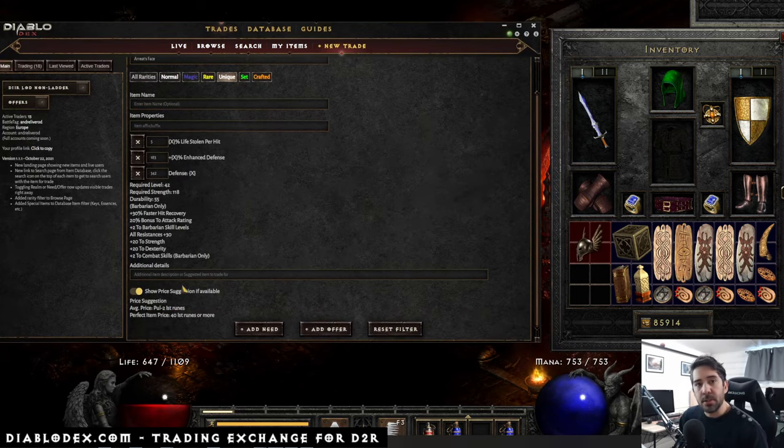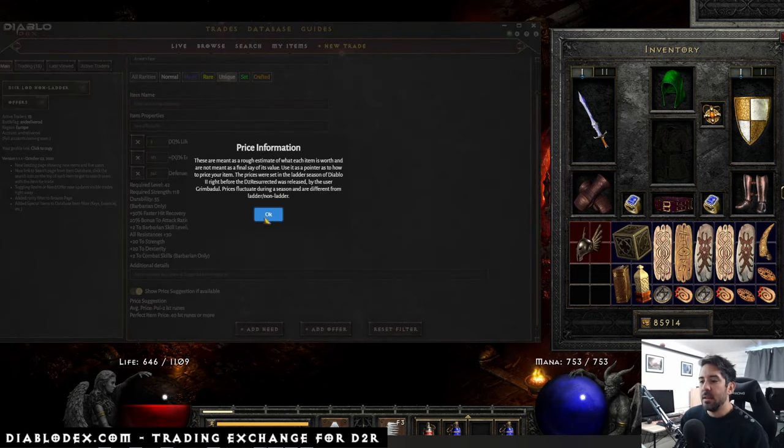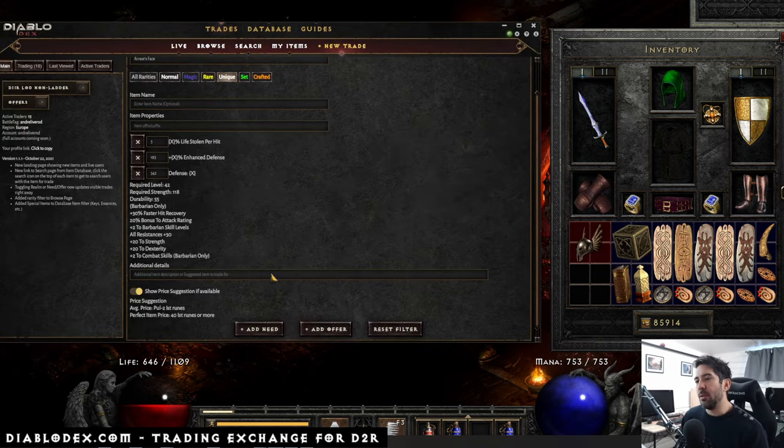You can also notice at the bottom you'll get a price suggestion for your item — but take this with a big grain of salt, because it's a very rough estimate. Prices vary a lot depending on whether it's ladder or non-ladder, and whether it's the start or end of a season, so I put a big disclaimer here. Other times I pick up items I have no clue what they're worth — I know it's not a super high-end item, but I can see it might have some value. The average price ranges from a Pul rune to two Ist runes, and if you have a perfect item it could be worth a lot. Mine is not bad, but not perfect either — I'm going to put a price of a Pul rune.